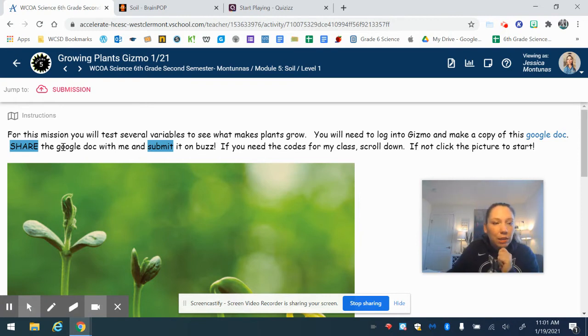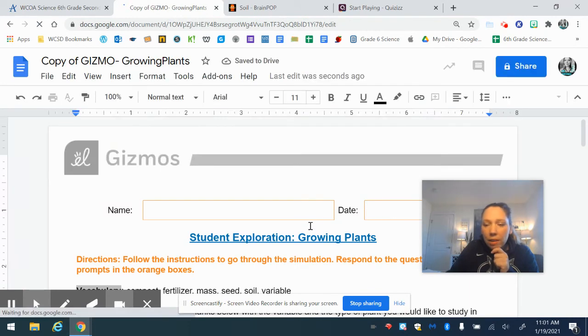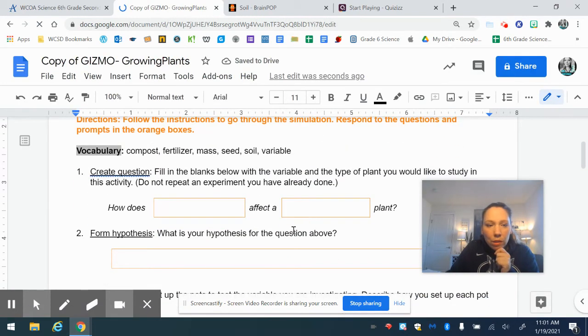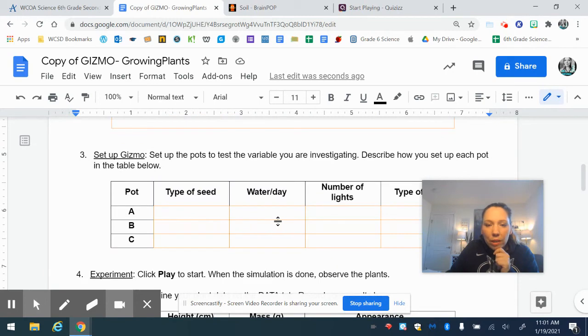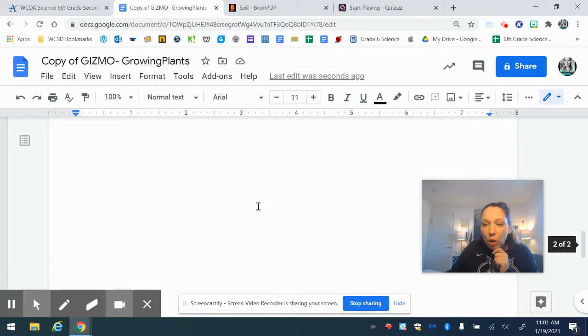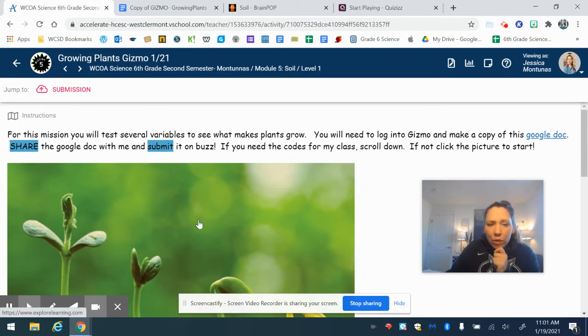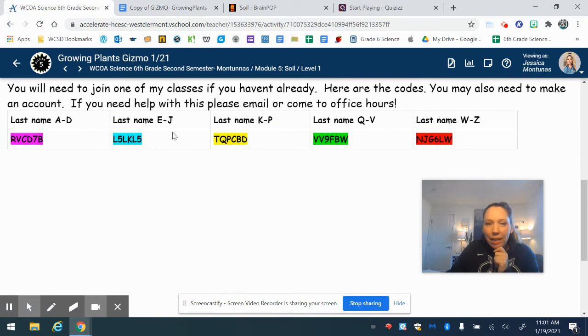For mission five — the last mission in level one — you are going to test several variables to see what makes plants grow. You will need to log into Gizmo and make a copy of this Google Doc. When you click on the Google Doc, click 'make a copy.' Everywhere you see an orange box is where you need to fill things out. You're doing a little experiment and recording your information — make sure you answer all of the questions or you will not get all of the credit. Click this link or this picture to go to the Gizmo website.